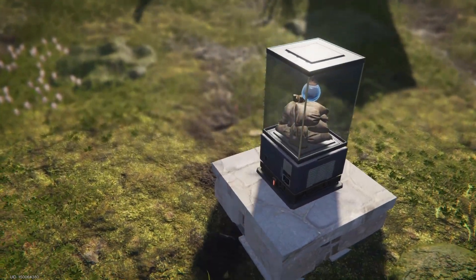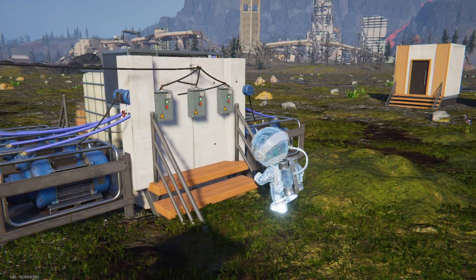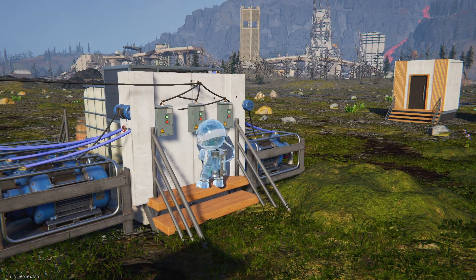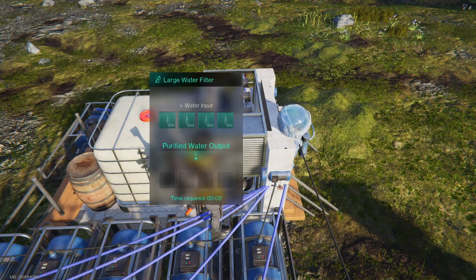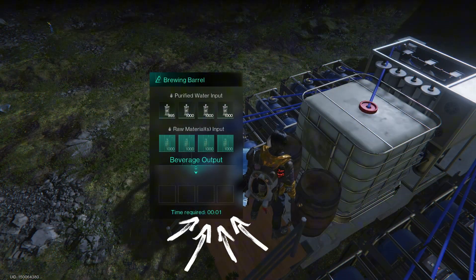If you have the hydronaut fish deviant, it will speed up production significantly. For example, a hydronaut fish with a skill rating of 1 speeds up impure acid production from 1 minute to 52 seconds, and acid production from 20 minutes to about 17 minutes 30 seconds.